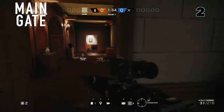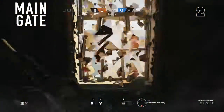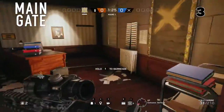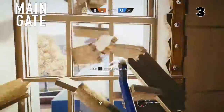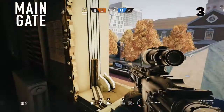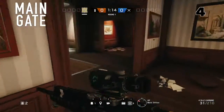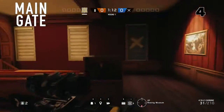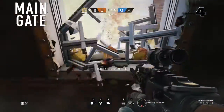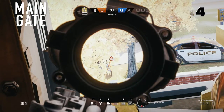You can also rotate around to the compass hallway, pull down this window and peek the main gate, or this window right next to it. Make your way east on the second floor and there's another window you can peek out of. This window has a different angle and it's kind of hard to see them come around because of the tree, but you can still get some.